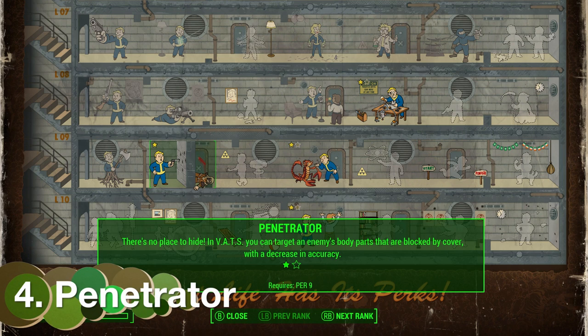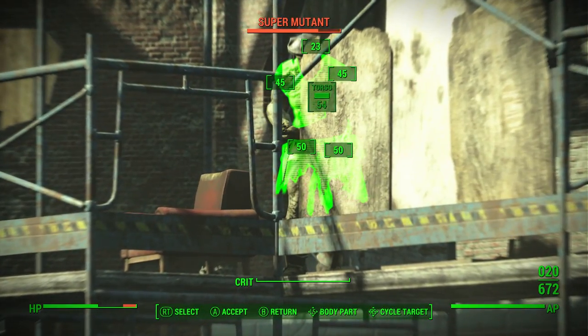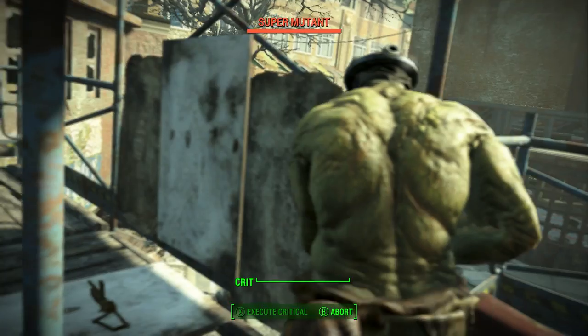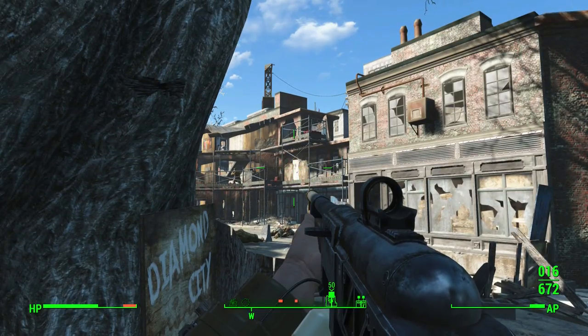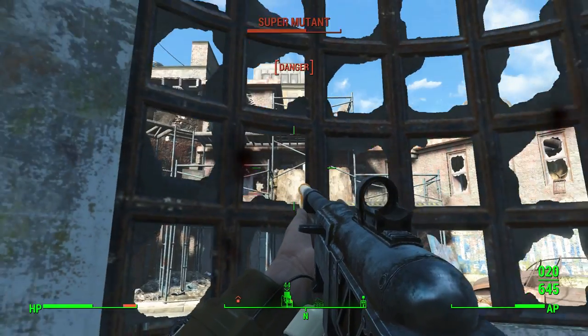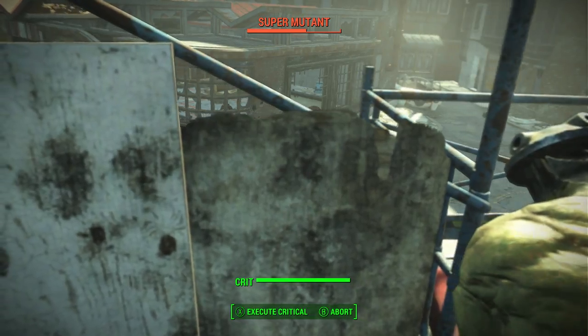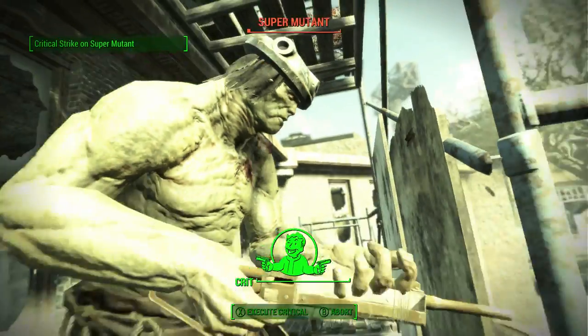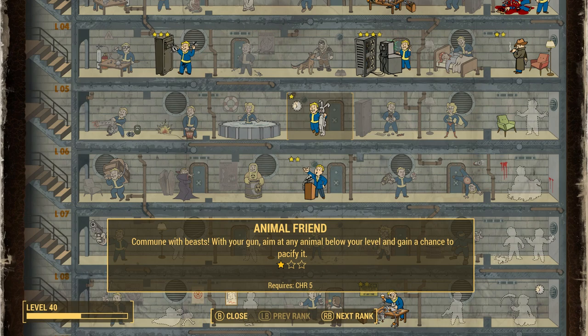At number 4 we have the Penetrator, which is in the Perception skill tree of your perks menu. Basically, Penetrator allows you to shoot through cover, which can be really handy. It might not be like super cool, but in terms of handiness and actual visceral visual perks, this is one that is very cool to have.